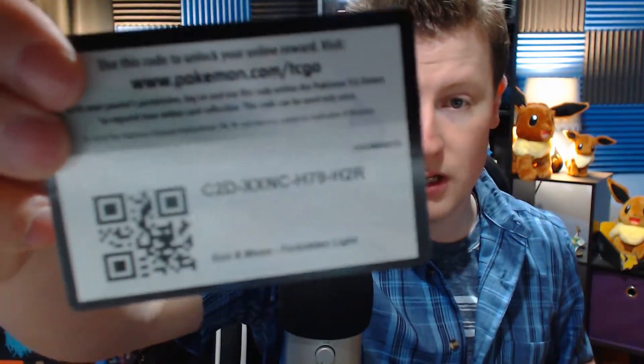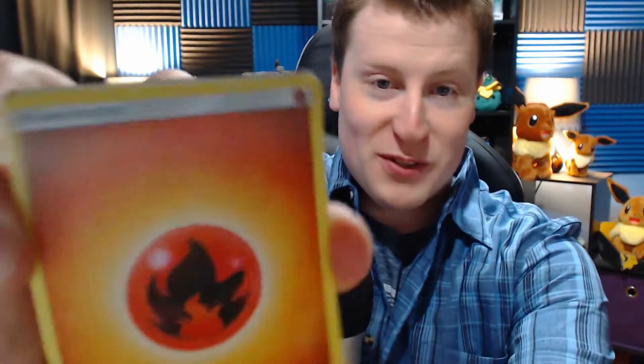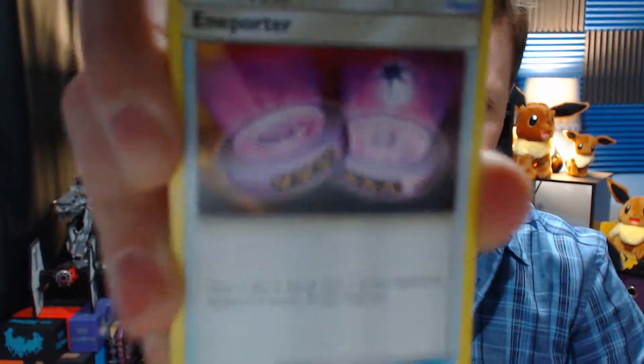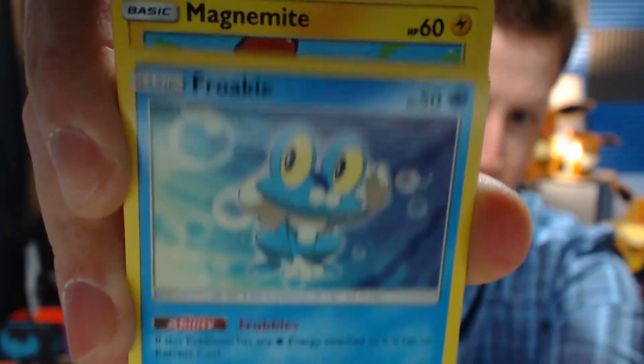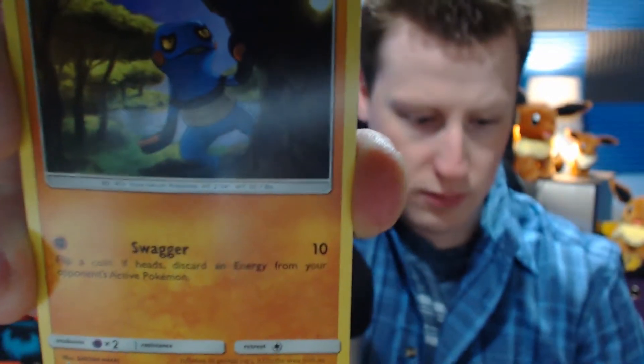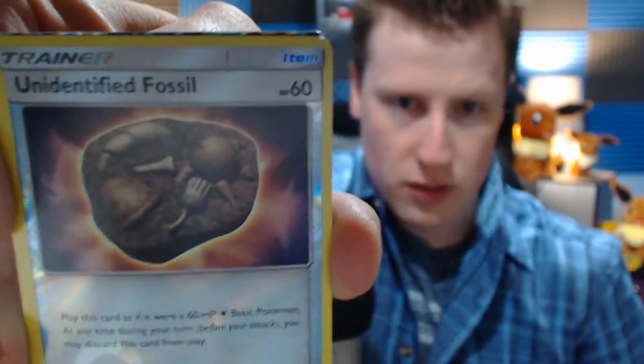Hopefully we get some good pulls. The series can stop being known as the 'Fino gets hosed' series. Fire energy. Ultra recon squad. Amara. Got ourselves an Amoonguss. A Froakie. Magnemite. Binacle. A Flabébé. Grumpig. Unidentified Fossil. Very cool — we got a Dialga GX! Very nice. Not a crazy card, but still quite good. And again, these are just the random packs.